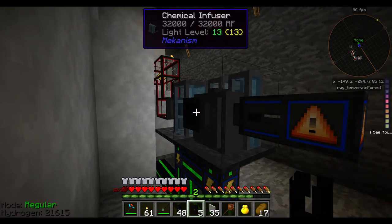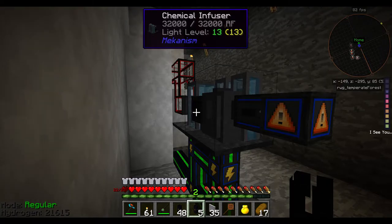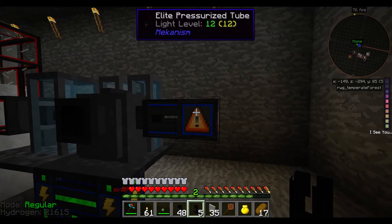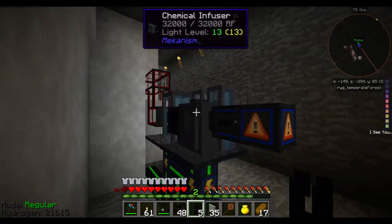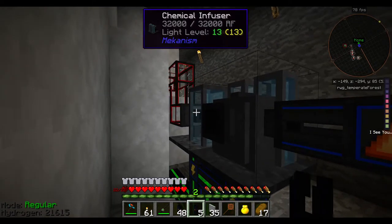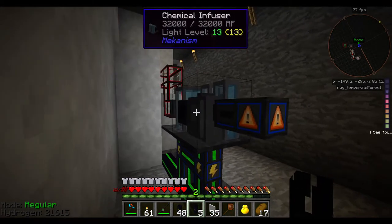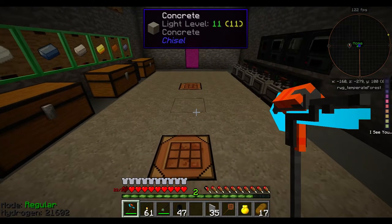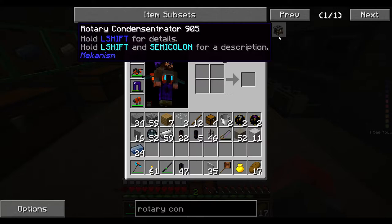So I've got sulfur dioxide on that side and a tank on this side. I'm going to have to get oxygen into this one, and I'm going to get sulfur trioxide out of it — because that's what putting in another oxygen does. And then that's to go into another chemical infuser. I'm probably going to put another one of these facing this way. Then into that one I'm going to have water vapor put in, and I'm going to get sulfuric acid out of it. I also need to make the other machine, which is the Rotary Condensitrator.